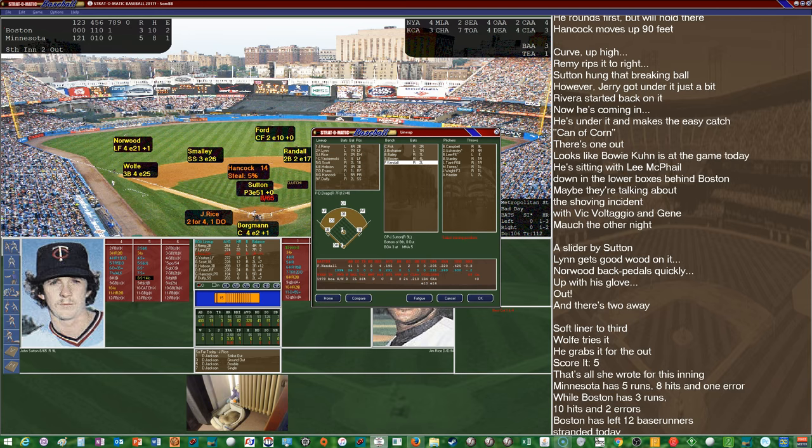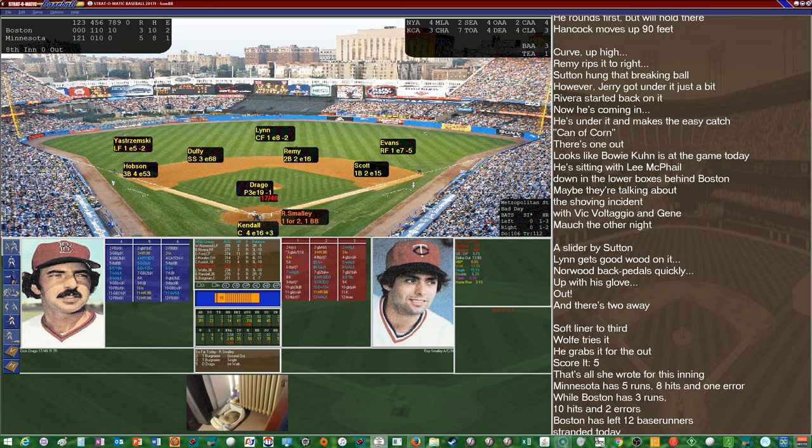Since Fisk is catching in the second game, we're going to bring in Fred Kendall to catch. He's awful behind the plate — a 4 range, very error prone, and a horrible arm. Hopefully they won't get any runners on so we don't have to find out about that in action. But as soon as I say that, Smalley gets a good pitch to hit — he's 1 for 2 with an intentional walk — and he gets on.